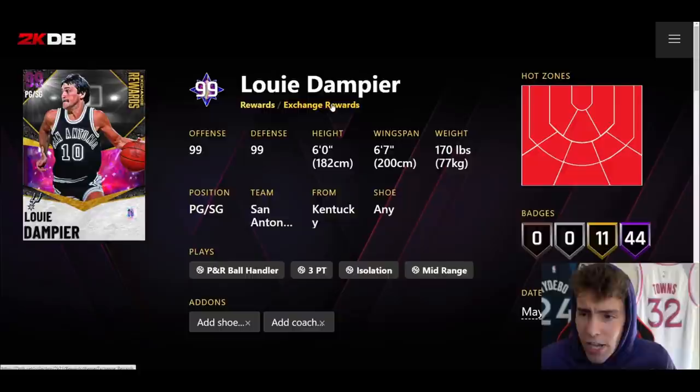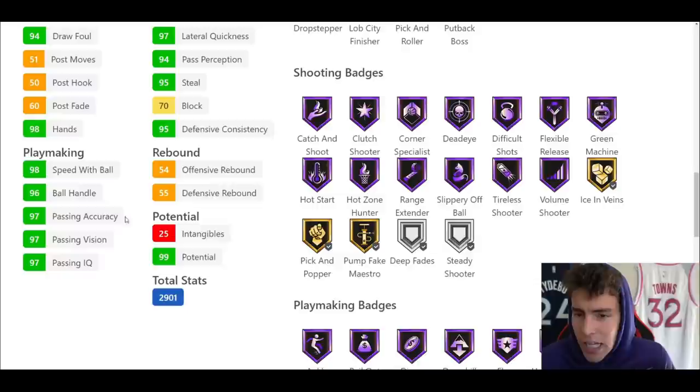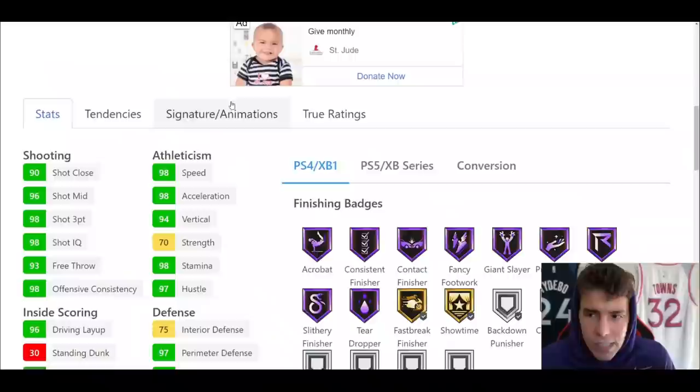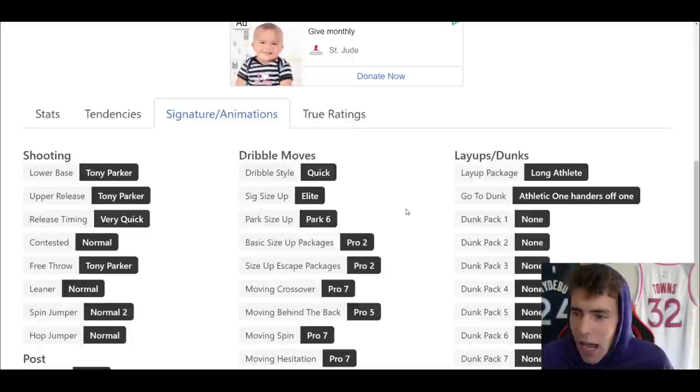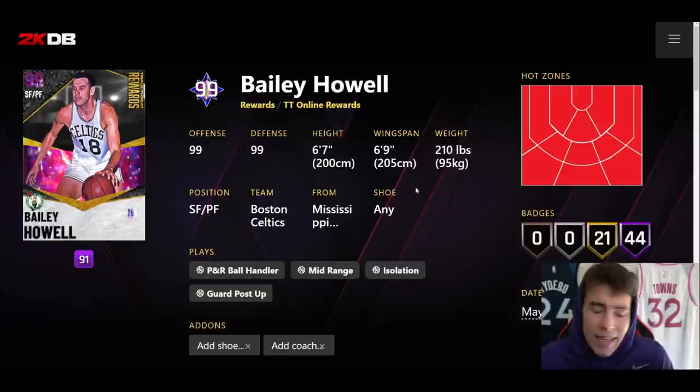Louis Dampier is a dark matter exchange reward — only six feet tall, six-seven wingspan. 44 Hall of Famers, 11 on gold. 98 three ball, 80 driving dunk, 98 speed with ball, 96 ball handle, 98 speed acceleration, 97 lateral quickness. Only gold showtime, but Hall of Fame range flexible. He has Tony's release on very quick. Do not lock in for Louis Dampier — it's just not even worth looking into.